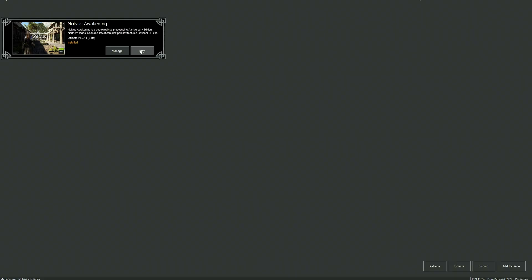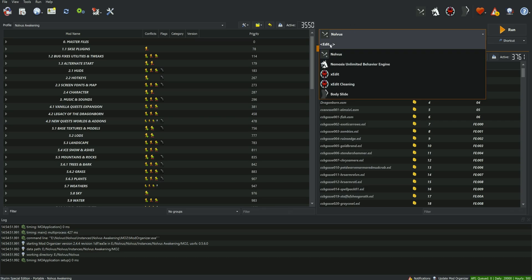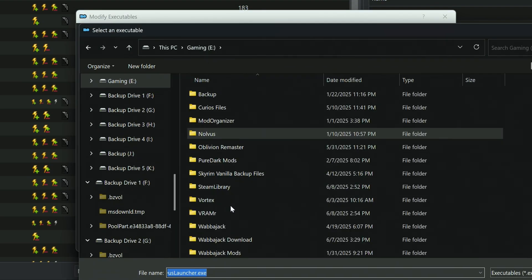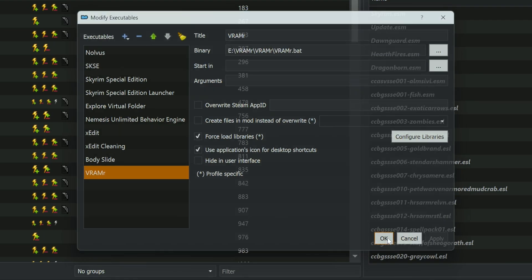From the Novus dashboard, I'm going to hit the play icon to bring up Mod Organizer 2. Once all the files are loaded in, we can make a new instance for VRammer. Over here with the dropdown I'll hit the Edit button and add an executable from file. Then we're going to find where we downloaded VRammer, click on the .bat file, check Force Load Libraries and Use Application's Icon for Desktop Shortcut, hit Apply, and hit OK.